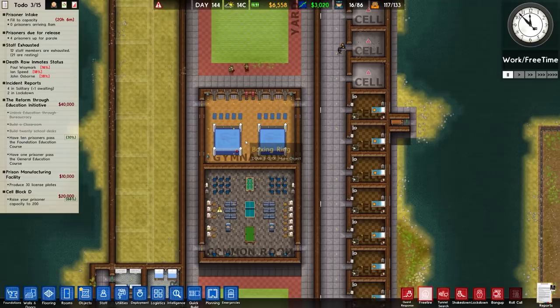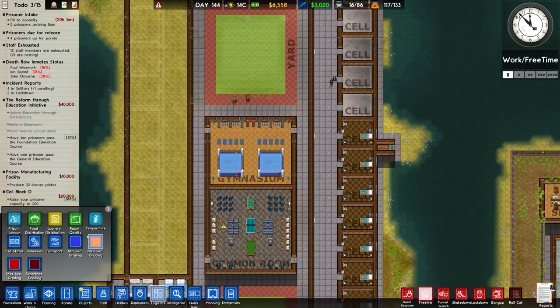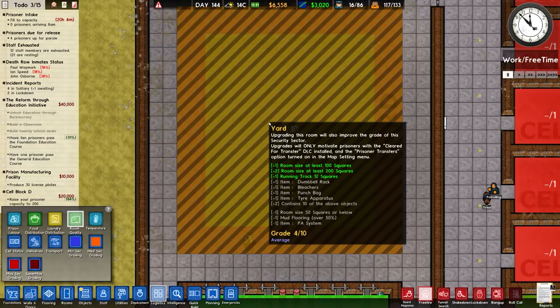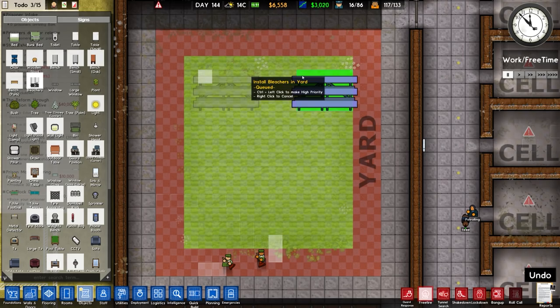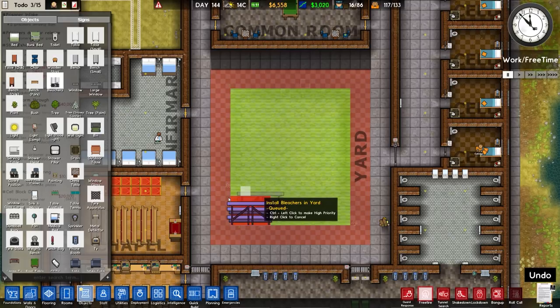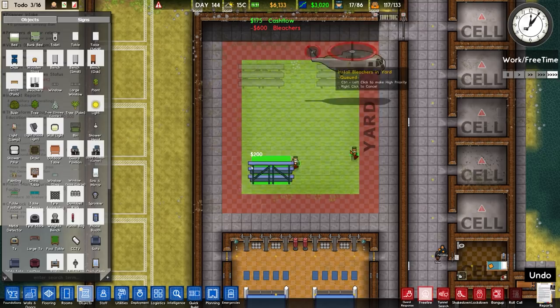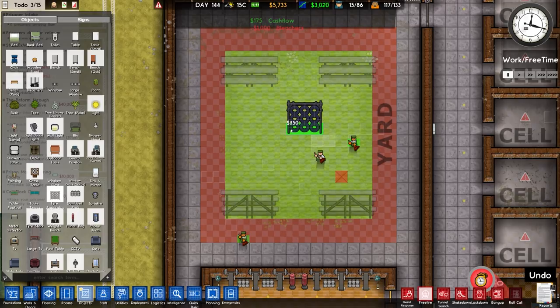The gymnasium is now completed, as is the common room. Checking logistics, room quality: both rated at 9, fine, don't need them higher. The gymnasium is not yet rated — we need dumbbell racks, bleachers, punch bags, tyre apparatus, and 10 of the above objects. We'll place bleachers either side, put them right on the edge of the running track so we don't run out of space. We have the ability to remove those if necessary.